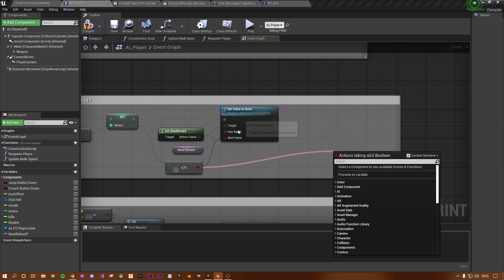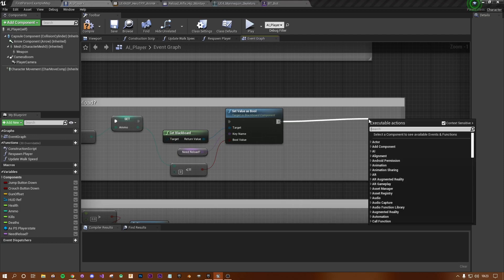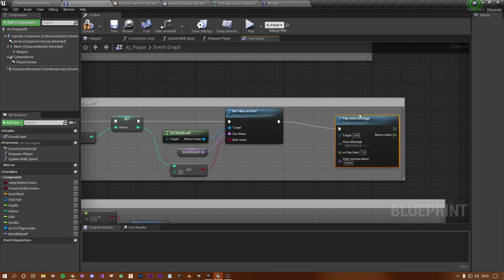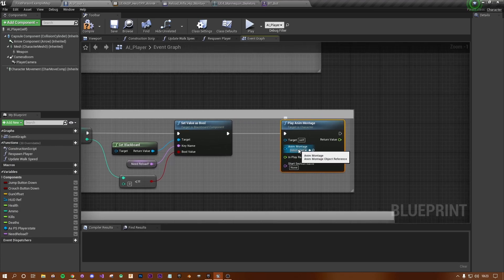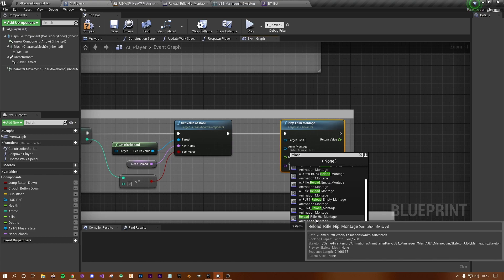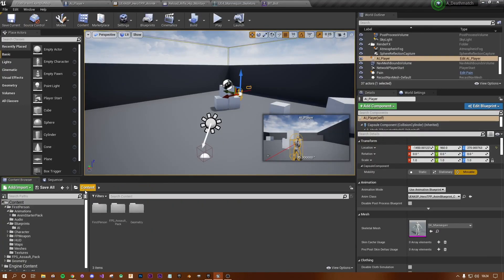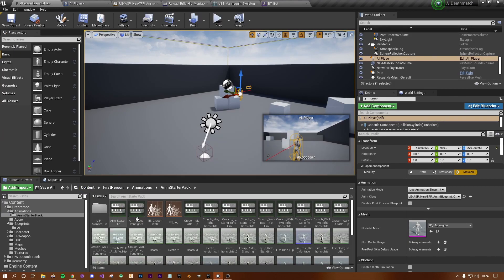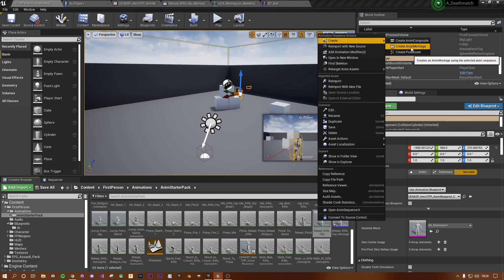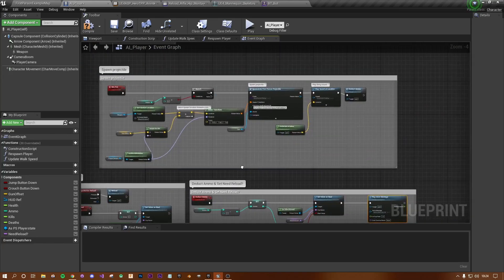We only want to do that if our ammo is less than or equal to zero. Drag off the Set Value as Bool and add Play Anim Montage. Click the asset dropdown and type 'reload' — scroll to the bottom and select Reload Rifle Hip Montage. If you don't see it, go back to the content folder, FPS Animations, Animation Starter Pack, find Reload Rifle Hip, right-click and create an animation montage.